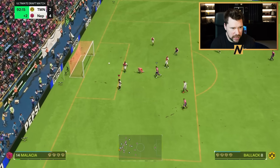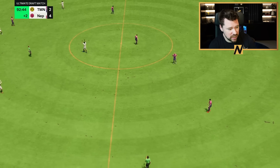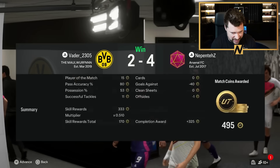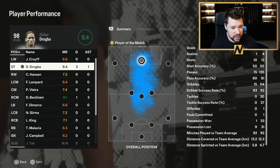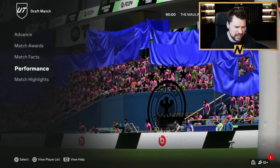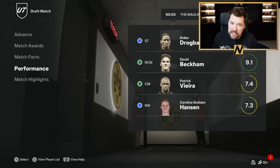Look at that — Campbell just let me down again. What I will say is that Didier Drogba feels ridiculous. He genuinely feels absolutely insane. He got a 9.4 — three goals and an assist for Bex as well. Two of his goals were corners. He's devastating, mate. He's destructive. That is going to be the end of the video for today.